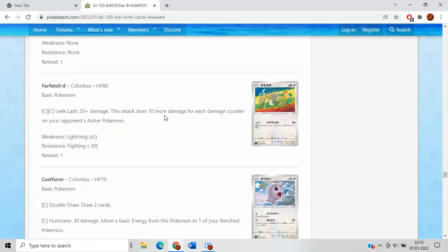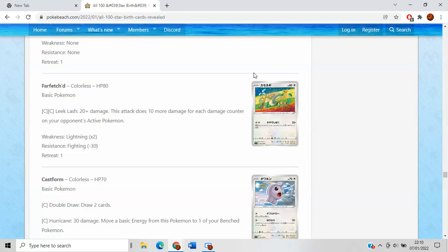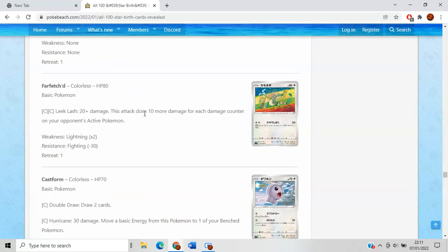Farfetch'd — Leek Lash does 20 damage for a Twin or Double Turbo, and then 10 more for each damage counter on your opponent's active Pokemon. Amazing artwork. I quite like this card — it's that kind of revenge move where as long as you can do respectable damage last turn, you can respond with a finisher this turn with Leek Lash. Maybe you play this in Mad Party or the Zoroark Wormadam deck we've been talking about. You hit them for 150 or 160, then come in here and hit again for 150 or 160, they die. Then they have to knock out Farfetch'd or boss up your next attacker. Pretty fun rogue tech. You could also pair this with Shaymin and attach Grass energies.